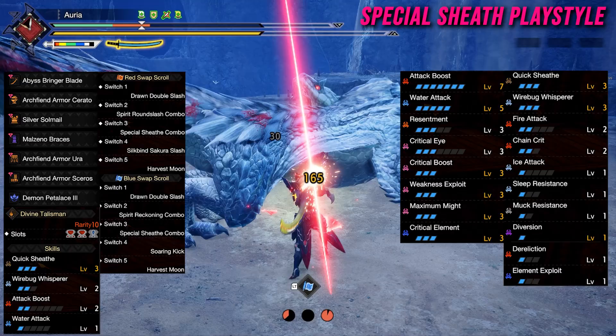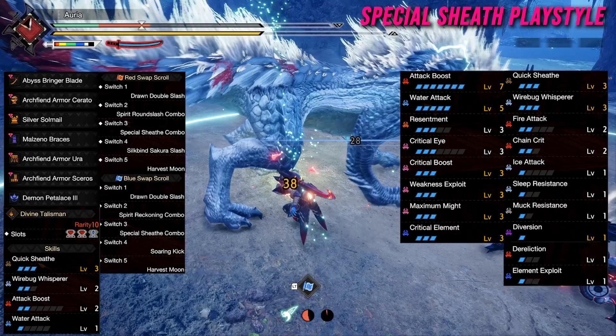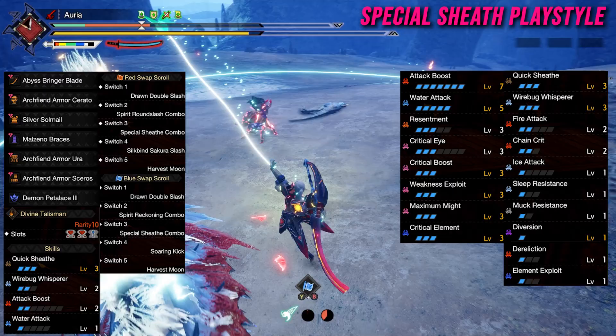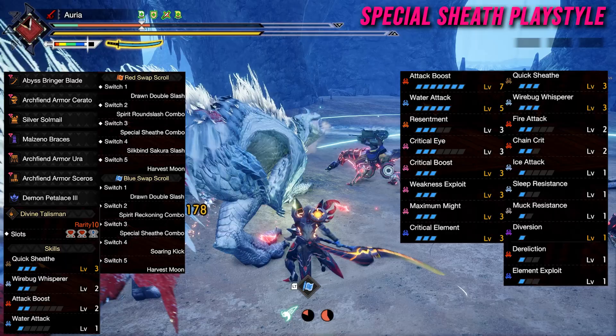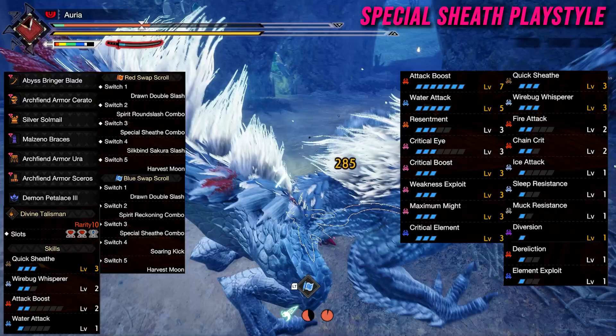Our set is almost fully optimized — we could use another level of Chain Crit from augmentation or a couple more points of Resentment, which will always be active due to the one point of Dereliction we have. We're staying on blue Swap Scroll for the raw bonus from Dereliction, which is better than the element bonus from the red Swap Scroll. For switch skills, it shows Harvest Moon for the blue Swap Scroll, but I'm actually using Serene Pose in this run to get additional DPS after already using Harvest Moon on the red Swap Scroll.